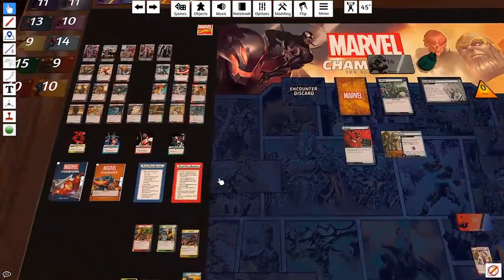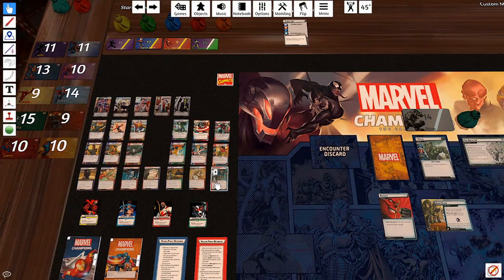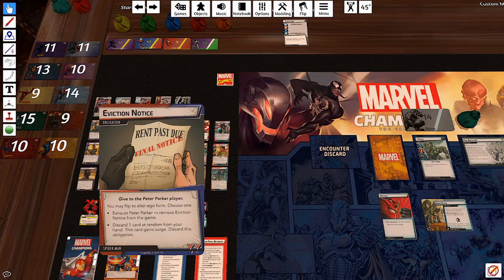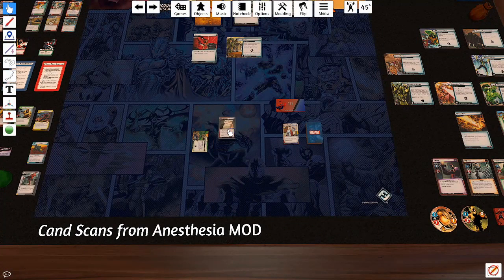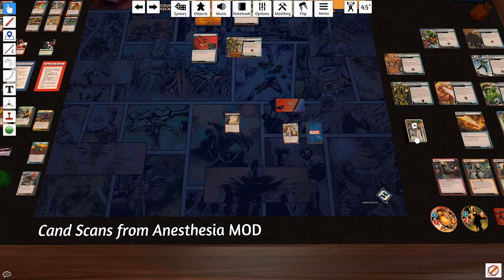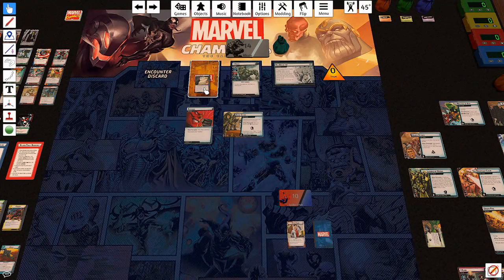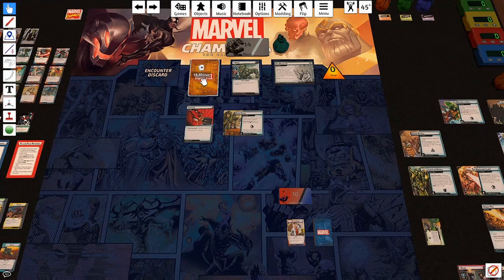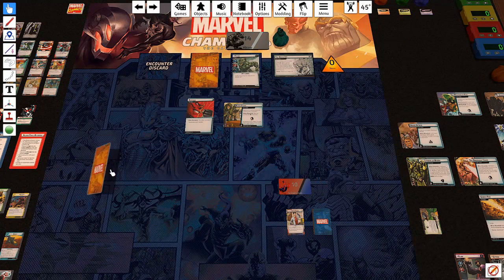Each hero has an obligation card which goes into the encounter deck — when you draw it, bad stuff happens. Sometimes it's not so bad, sometimes it's really bad. There's one card in here that will pull out the nemesis set, which in multiplayer shows up a lot more. In solo or duo it sometimes shows up as a boost card.